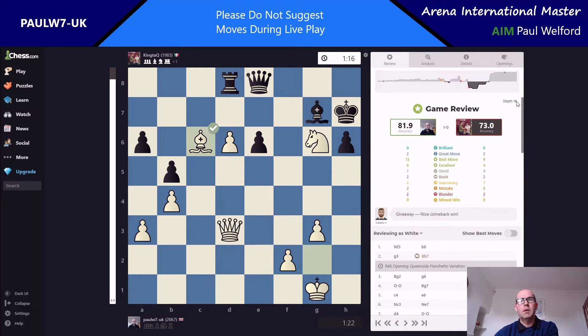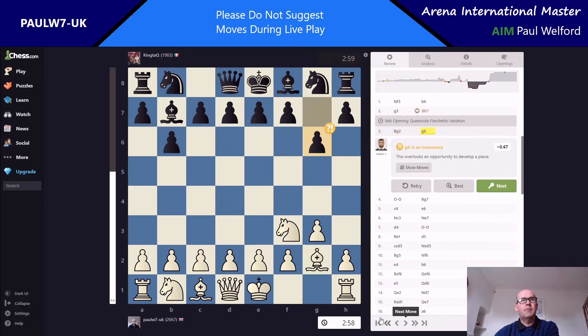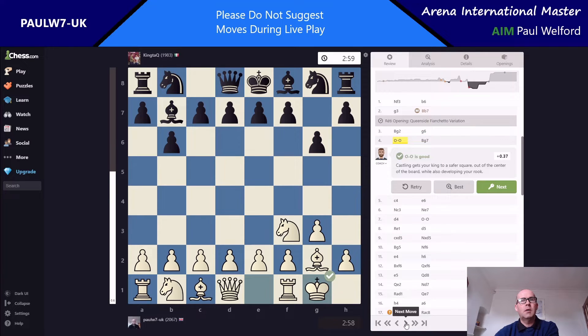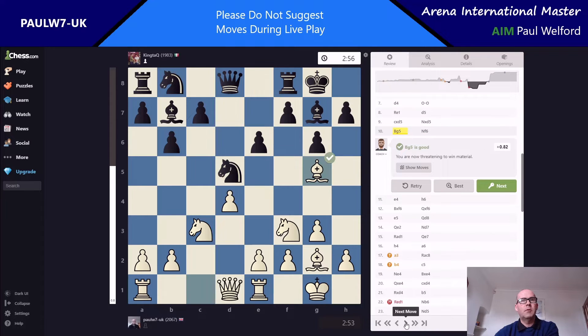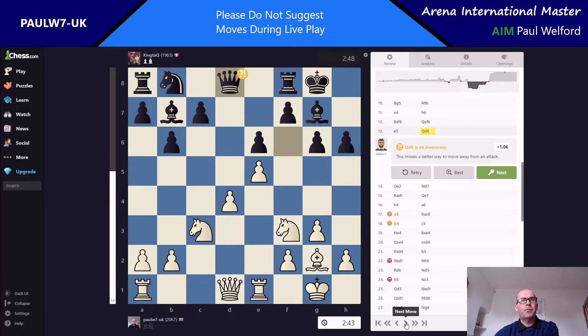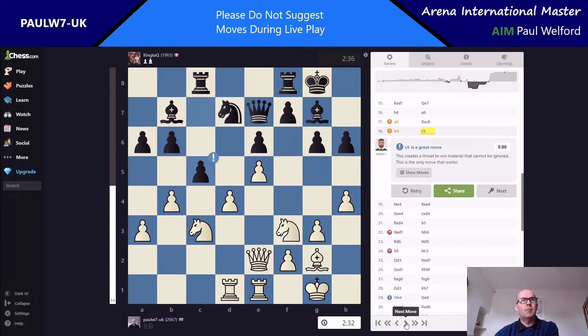I'll now go back and flick through the whole entire game with the analyzer. It is really useful to look at this because you can see where the true elite players would spot the correct way to play these positions even in short time controls. You can see it's a fairly balanced game — it's pretty even. I'm doing okay but I'm the one who blunders first, and my opponent comes up with great moves first. There's a great move by my opponent with c5 there.